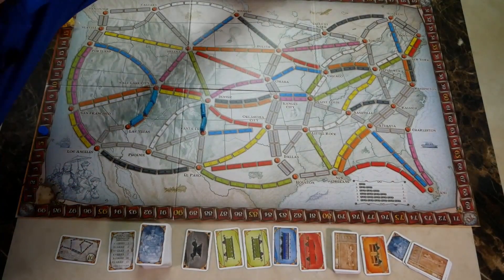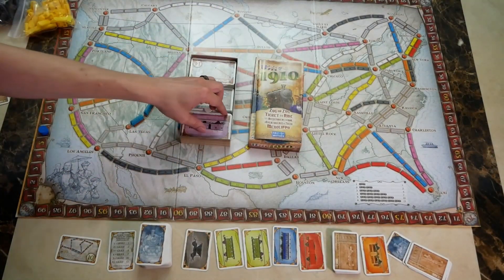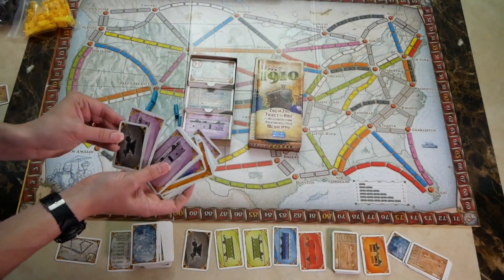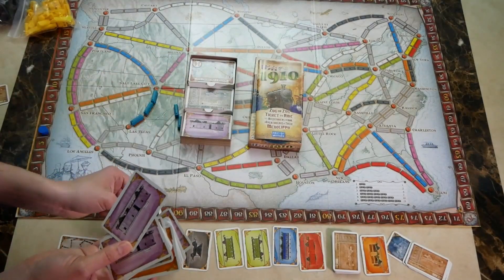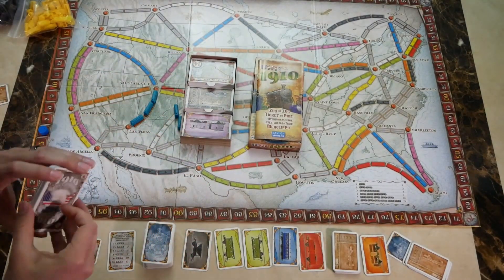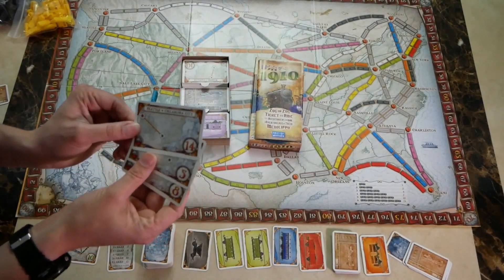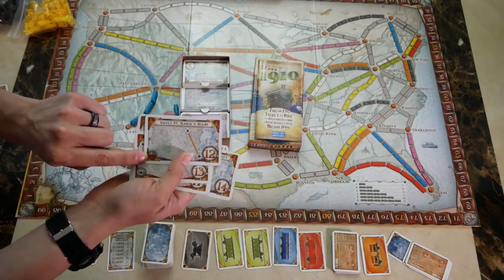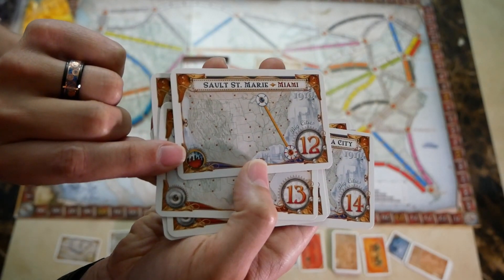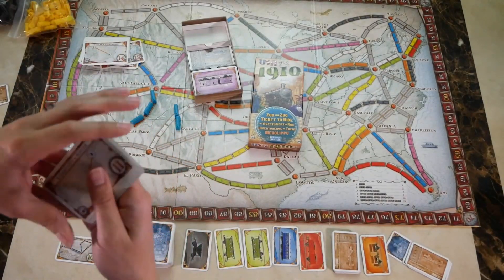Now I'll explain the 1910 expansion for the USA map. This expansion gives you a whole new set of train cards to replace the tiny ones from the base game. As you can see, there is quite a significant difference — from something more or less travel-sized to a standard size card. Along with that, you are given replacement tickets for all the base tickets plus additional new tickets, including the big cities expansion tickets.